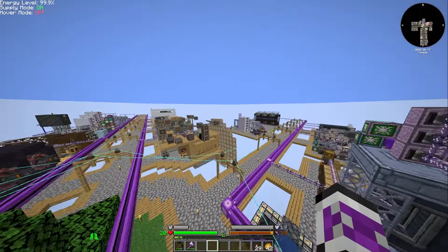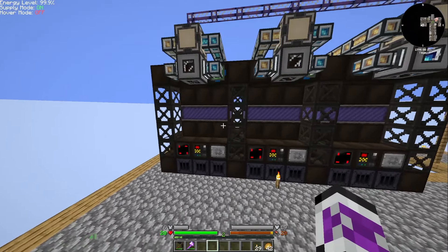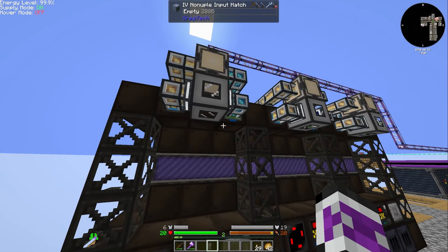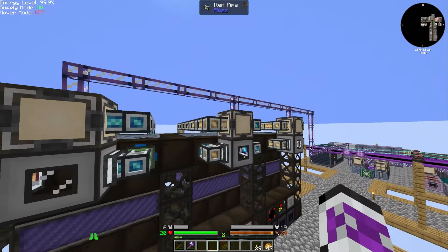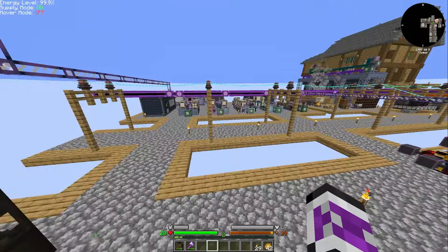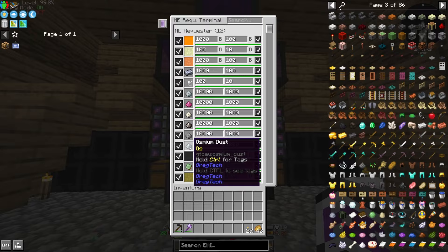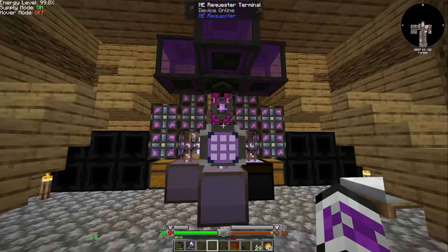Welcome back to Star Technology, where in the last video we made these three chemical plants. They're not currently running because I've been leaving this on its own to make a bunch of platinum stuff and all the other things I've got in the requester. So now I should have 10,000 spare of everything I get out of the platinum line, and a bunch of other useful things.